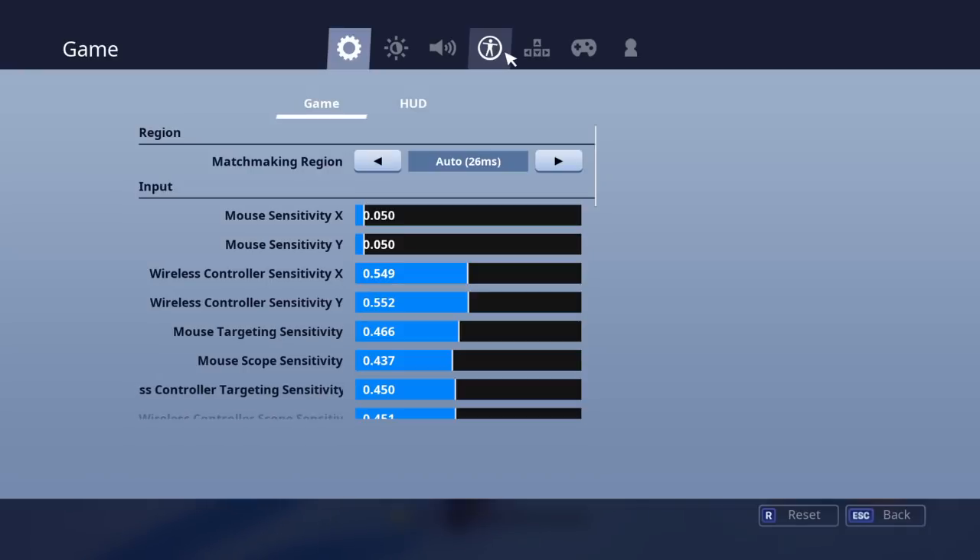I use WASD to move about, as I think everybody does, though some people use ESDF, but I stick with WASD. I'm going to quickly go through — it's not going to be a long video — just going to quickly show you what buttons I use to build and what buttons I use throughout the whole of Fortnite, every action.